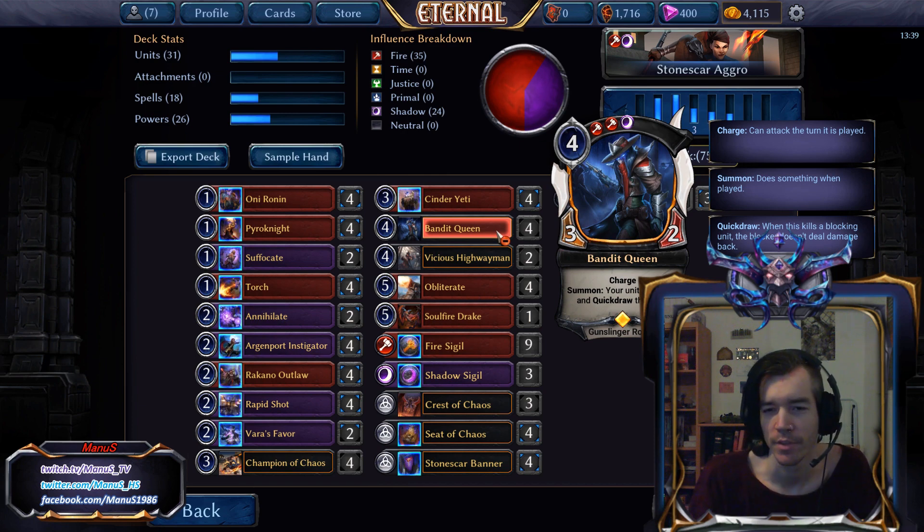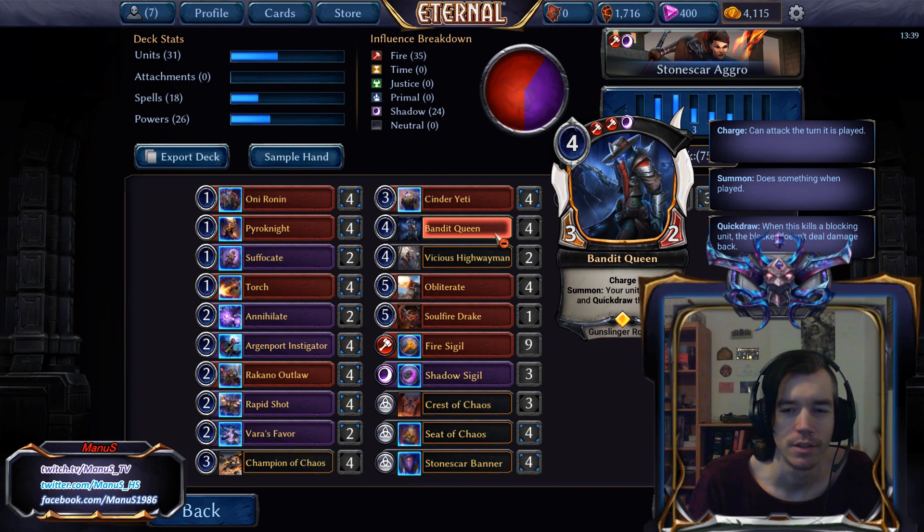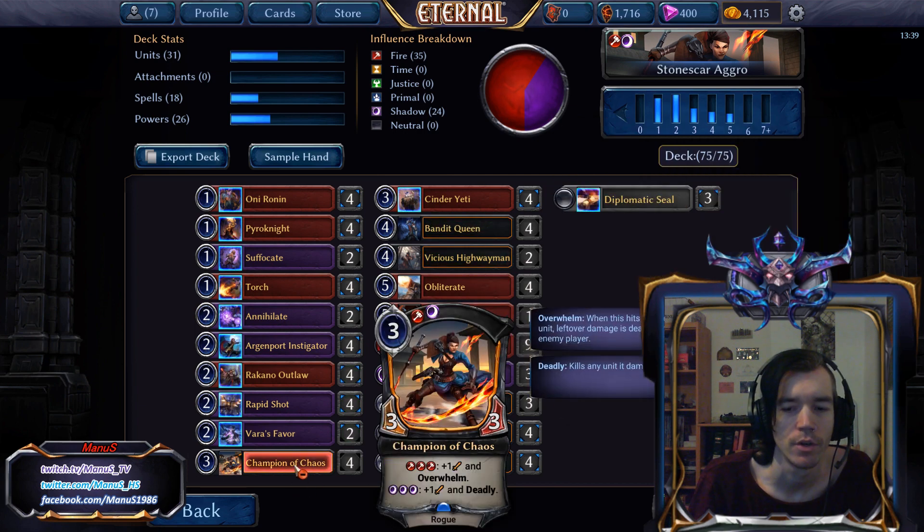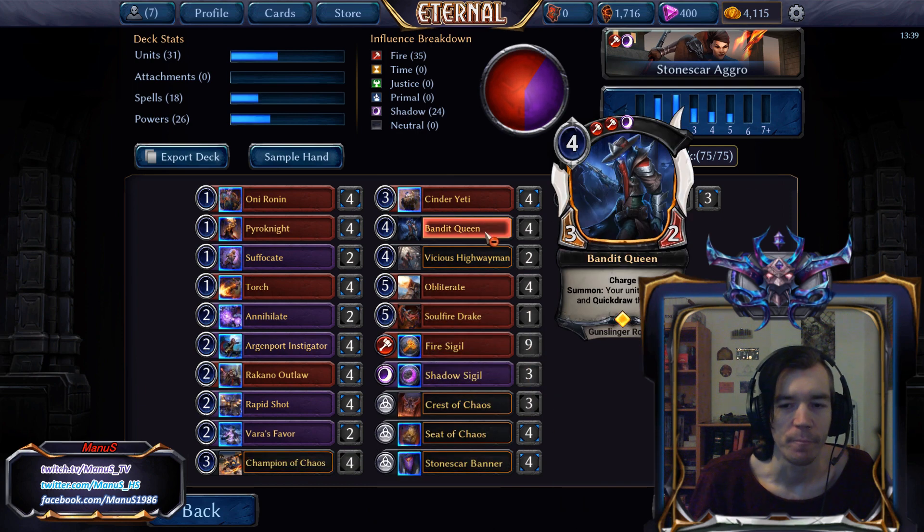For Bandit Queen — just the best thing an aggro deck can do on turn 4. It's so powerful, generates so much pressure. It's great when she gets some Warcry buffs. The +1/+0 and Quickdraw is particularly powerful on Champion of Chaos when both Deadly and Overwhelm are turned on. It's a card that makes the opponent's life a living hell and makes blocking that much more punishing than it normally would be.